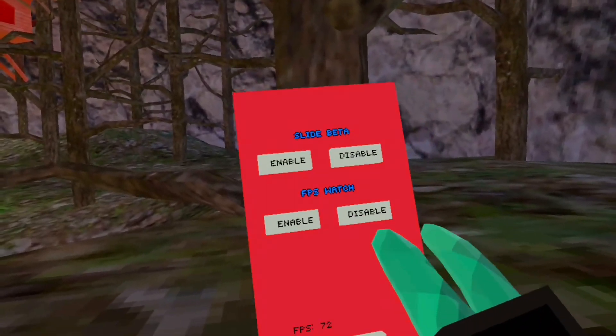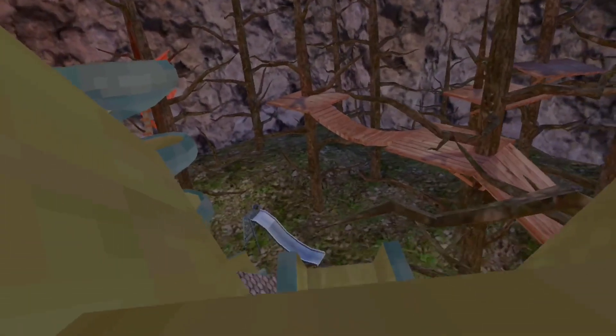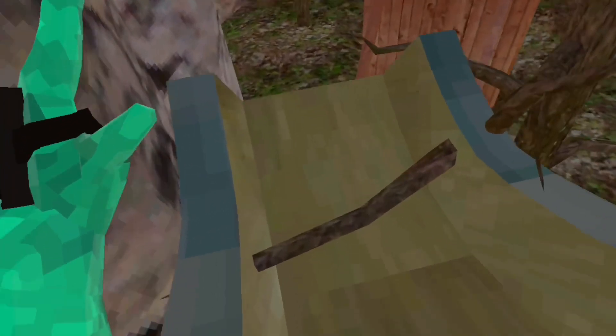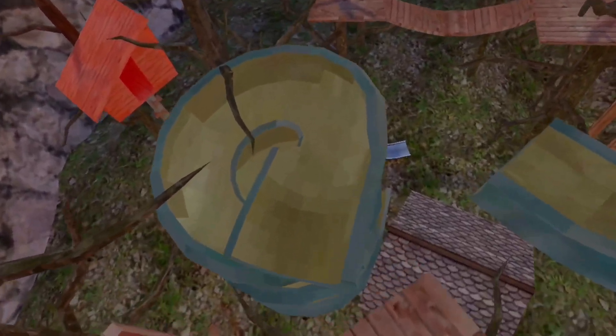Before we see the custom maps, let's check out the add-ons. We got the Slide Beater — let's try them. Oh my god, there's a branch! Three, two, one — go!